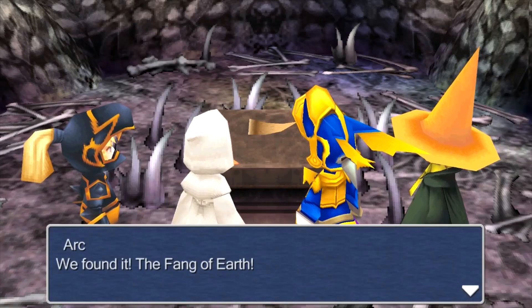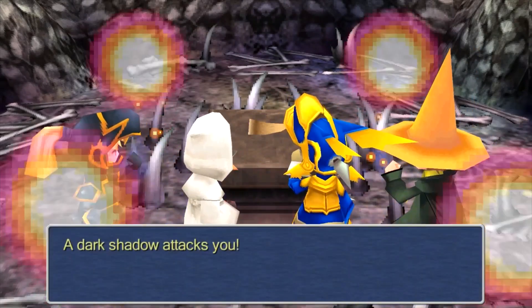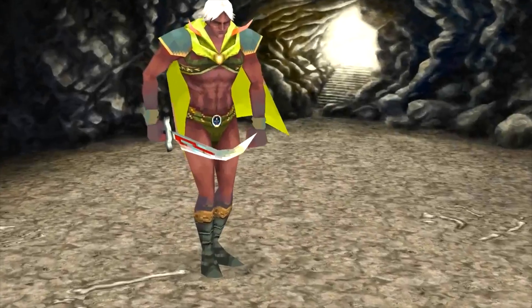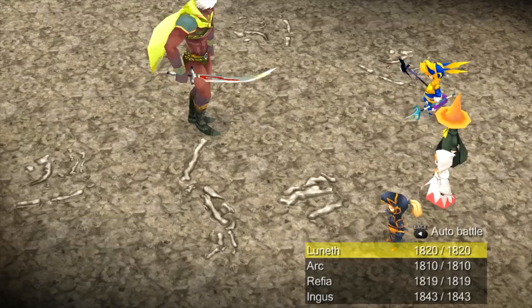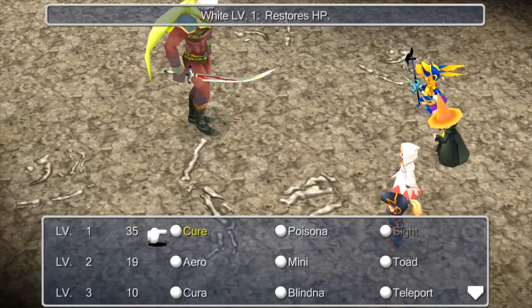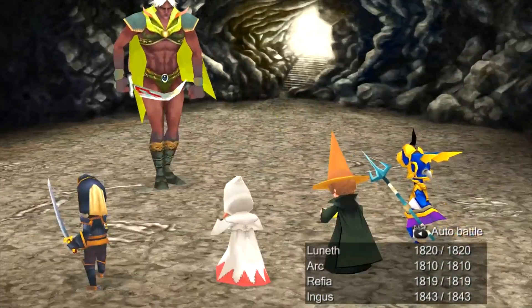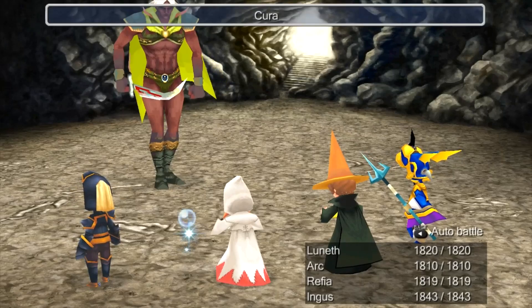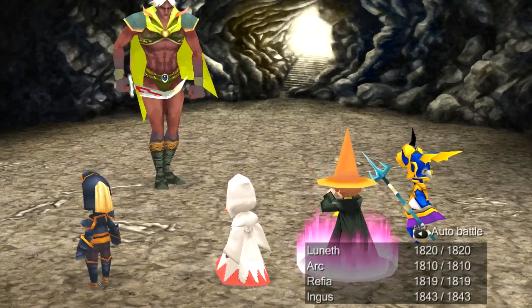We found it - the Fang of Earth! 'Who dares pay for the eternal seal?' I do! The shadow attacks you. And so yeah, this is a Hecatoncheir - talking about summons with Balafor earlier, the one that comes to mind is from Final Fantasy 13. It's got 28,000 HP according to testing.